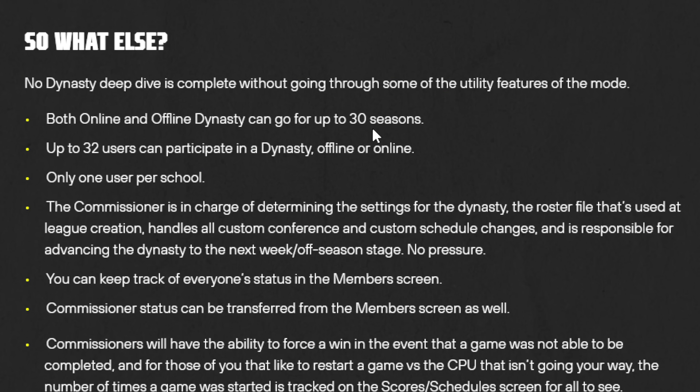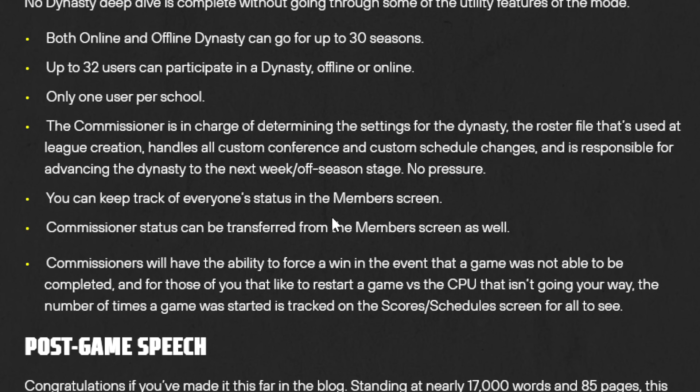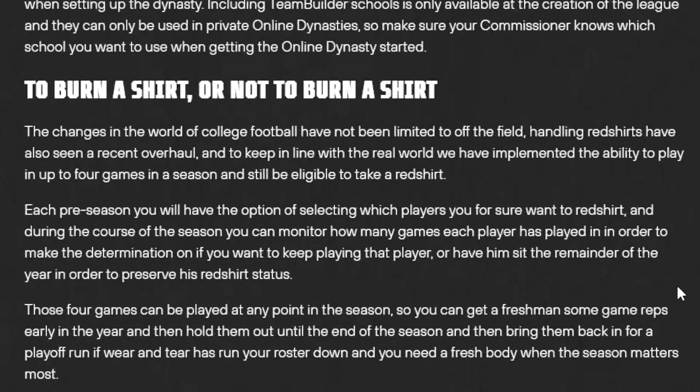Online and offline Dynasty can go up to 30 seasons. 32 users can participate offline or online — only one user per school. The commissioner sets the settings, the roster file used at league creation, all the custom conferences, schedule, and advancing the dynasty through the weeks. You can keep track of everybody in the member screen. Commissioner status can be transferred, and commissioners can force a win in the event that a game was not able to be completed.